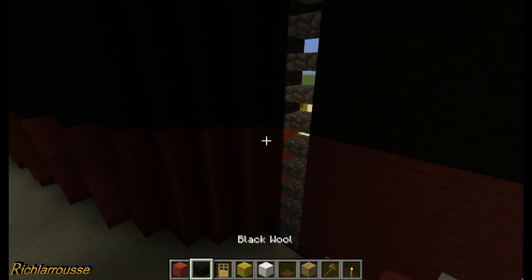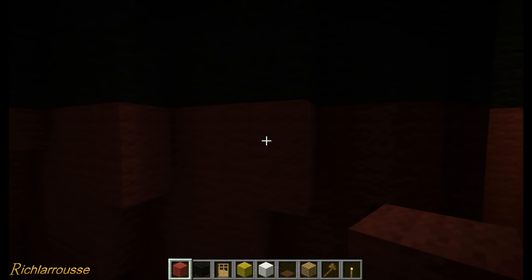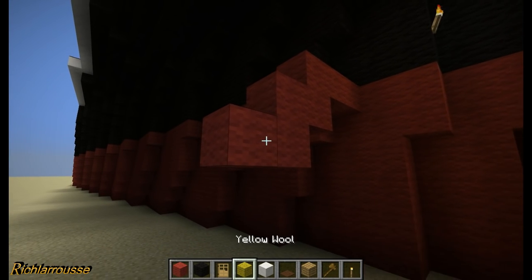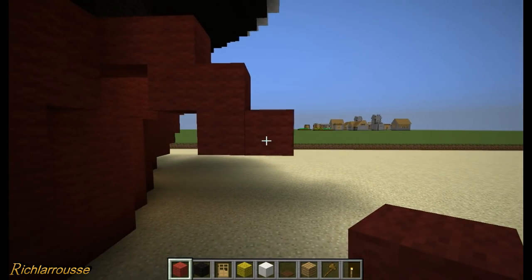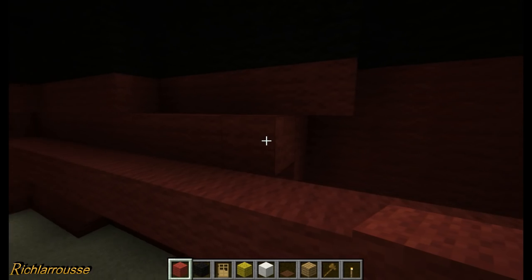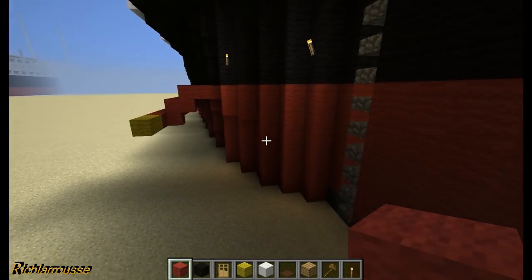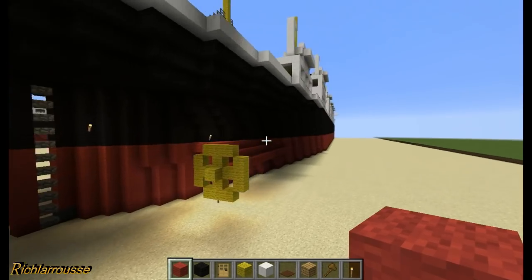Do the same on the other side - count to the ninth block, build out three, down two and two again, add the red block and two yellow blocks. I'll leave the propeller on this side empty because I can't really come up with another design, but I'll build the propeller shaft anyway. That's the propellers done - it's open to interpretation, but there you go.